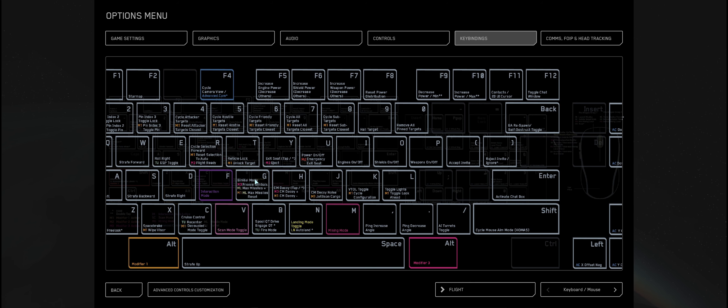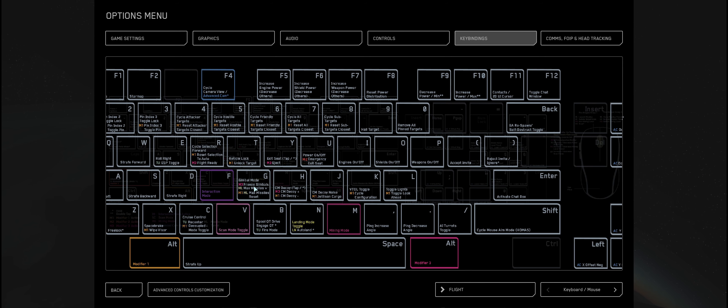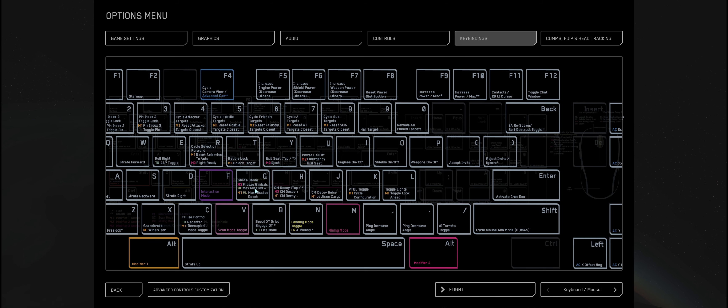G is something called gimbal mode — this is pretty much like a computer targeting system. If your ship has it, it can be useful when you're starting out. But personally, if you can, try not to use gimbal mode; try and get used to shooting without the gimbals on because eventually it will make you a better pilot and you'll probably land more shots. G also increases the missiles — once you've pushed your middle mouse button you've selected your missile mode and you can increase the amount of missiles you're going to fire.